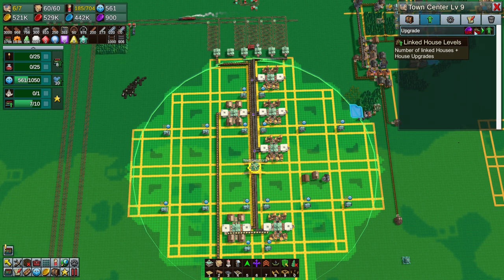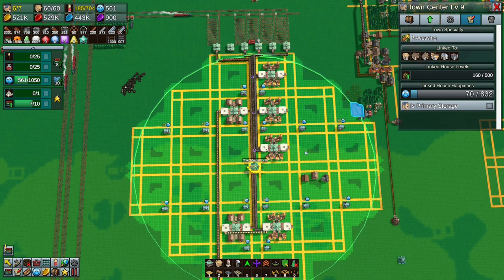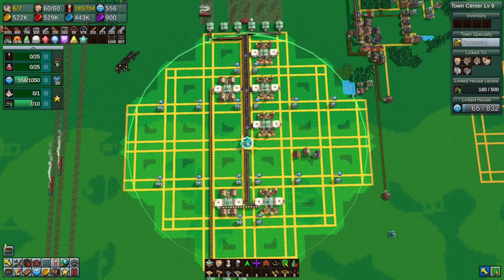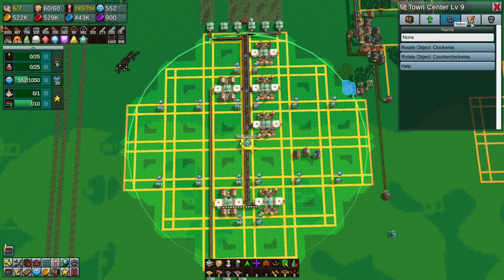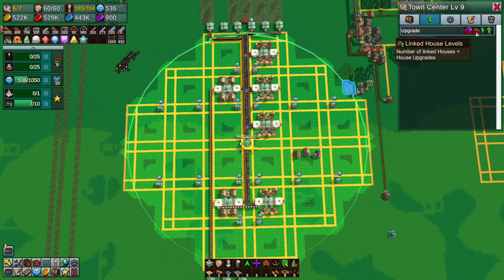How many houses do we need to get to a level 10 town center? It's currently level 9 - what do we need for level 10? We need 500 linked houses. It's currently got 100... 160. Wait, you need 500 - that's 50 houses to get to level 10. These are worth 10 each, right? The town center shows 16 houses connected = 160. So to get to level 10 that town center, you would need 50 houses connected to a town center.